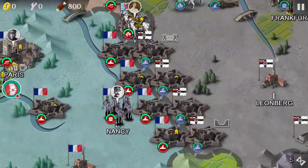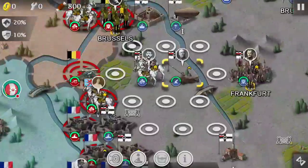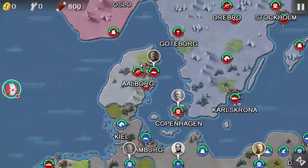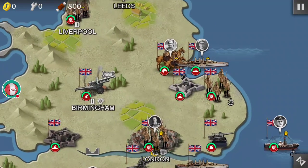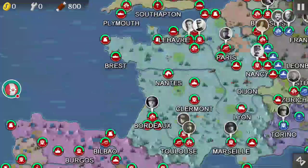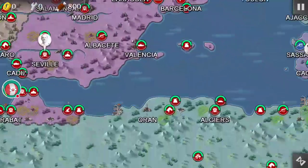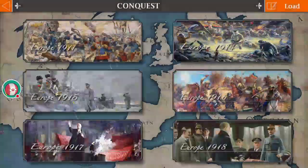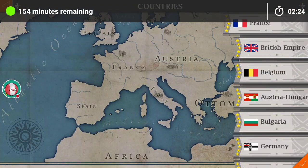We've got what I'd call a Maginot line, except Germany has its own version. We've got Ludendorff, Big Bertha, Denmark, Sweden — all sorts of things. We also have tanks, but I don't think they're in this conquest because it's way too early in the time period. That's 1911.